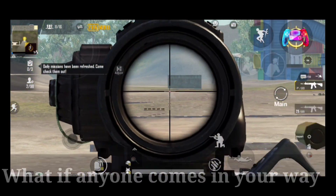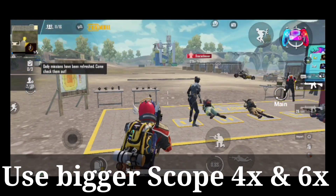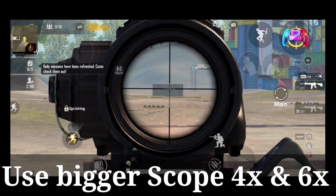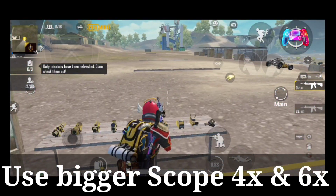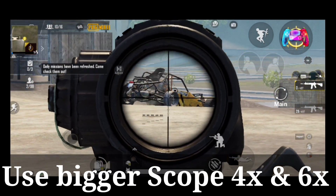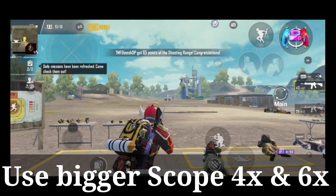Always use a bigger scope. 4x and 6x work the same way — you can use them for long distance shots. Close distance targets will open up too, so you want to use 4x or 6x. The recoil control is much better and more comfortable with these scopes. You can also use 8x.